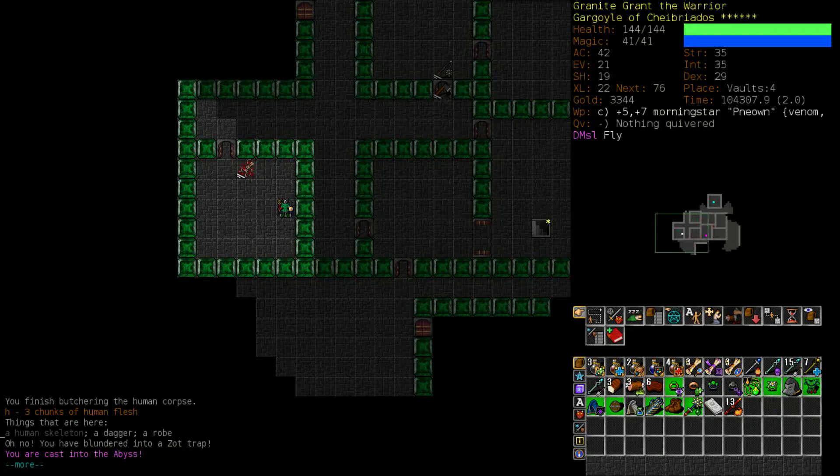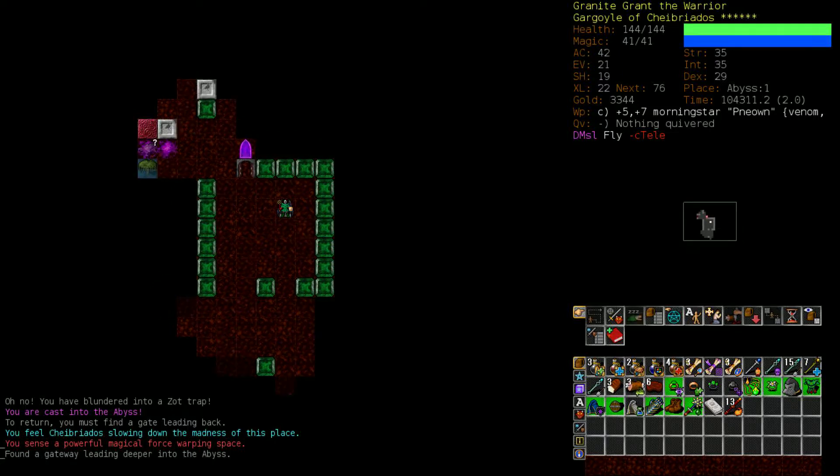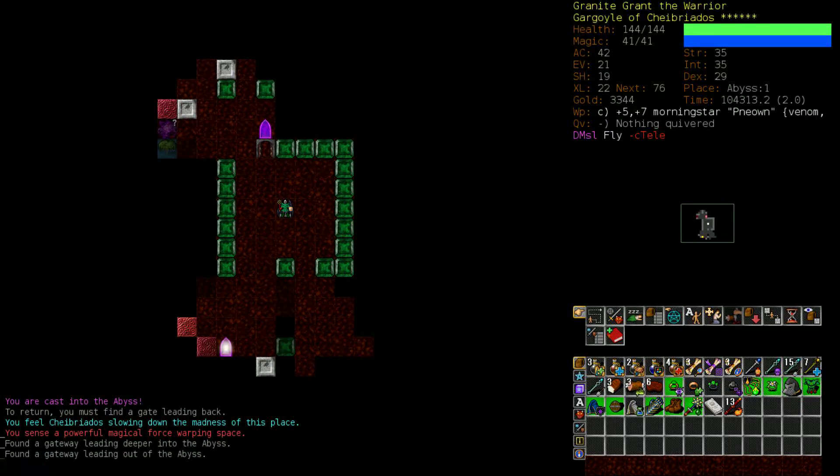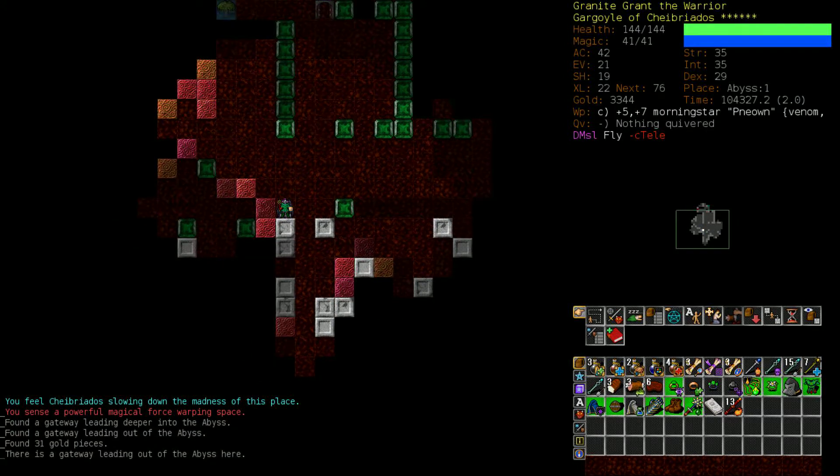We blundered into a Zot Trap and were cast into the Abyss. Oh dear. Shabido slowing down the madness of this place is nice - otherwise it would be fairly fatal, I think. Huh! Shortest Abyss trip ever. At some point we will come back to the Abyss to get the Abyssal Rune of Zot.